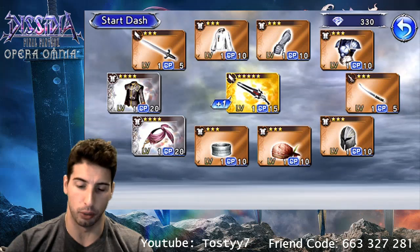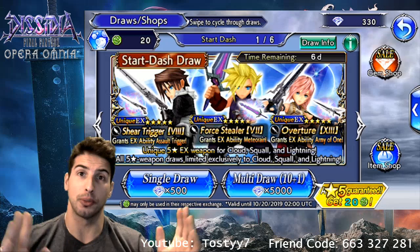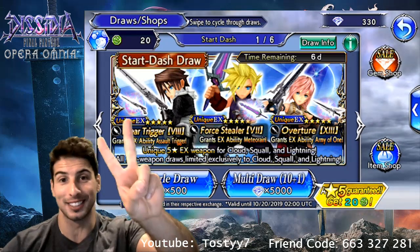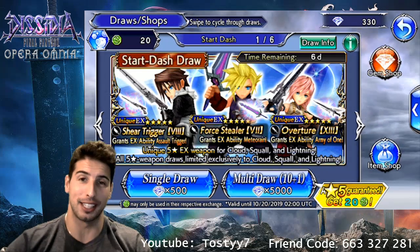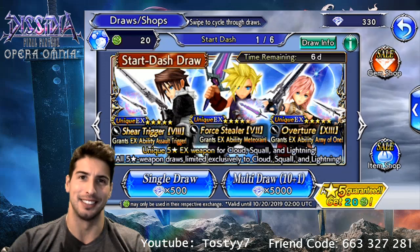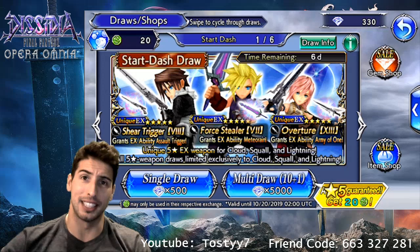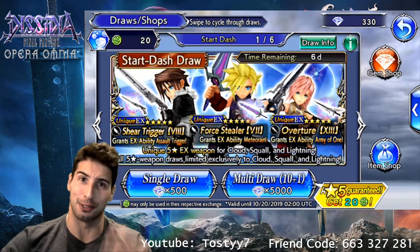We still got really lucky with Lock's EX weapon showing up twice - a double EX pull technically. I'm gonna take my win and I gladly take that. Guys, thank you so much for watching this video, please leave a like down below, best of luck on your summons, and I'll catch you guys on the next one. Peace!